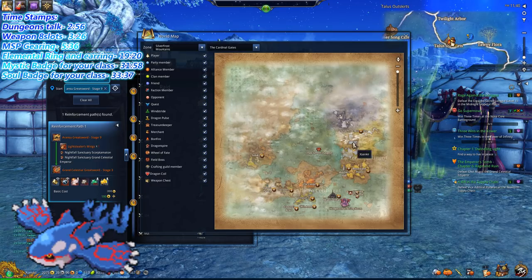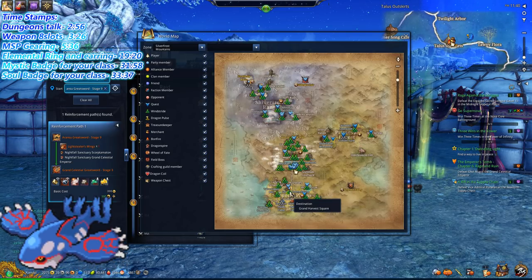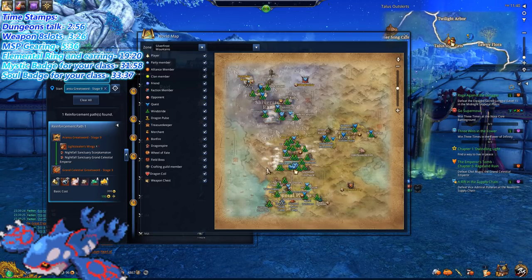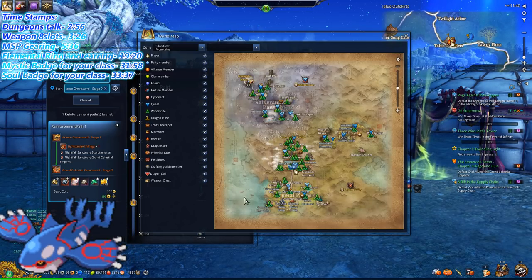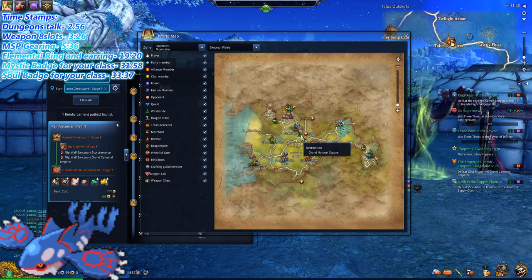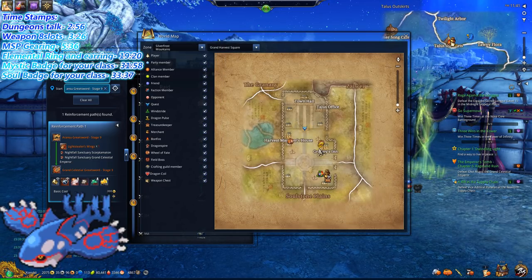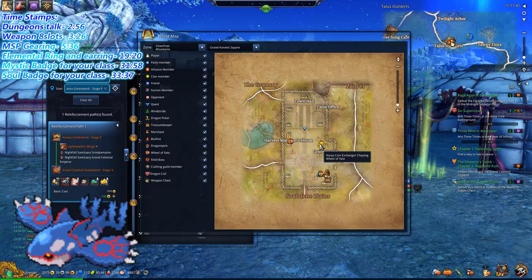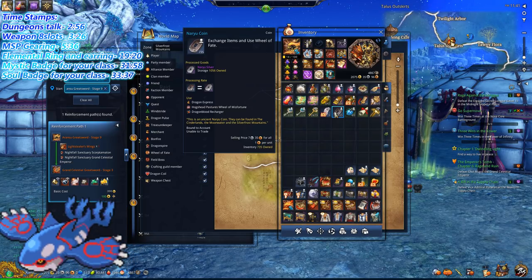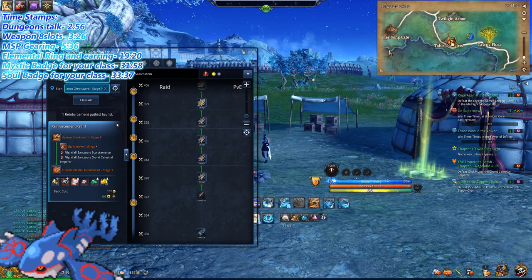The Scale Burn weapon can be obtained from one location called Grand Harvest Square. You go to Silver Frost Mountains, then Sky Pedal Plains, click the plus, then Grand Harvest Square. Once you arrive, there's an NPC where you want to exchange your Naryu Coins. Naryu Coins can be obtained from every dungeon in the game, and they're very valuable because you can buy your Scale Burn weapon there.